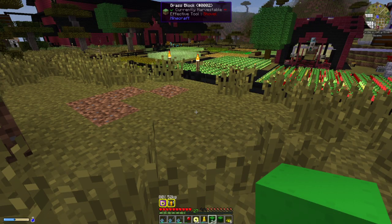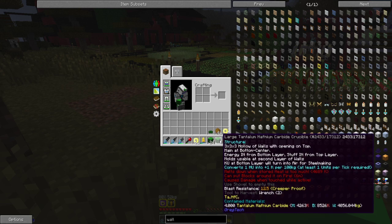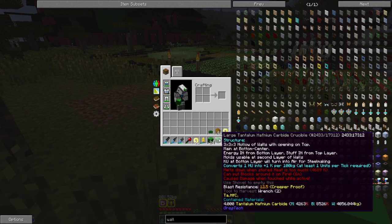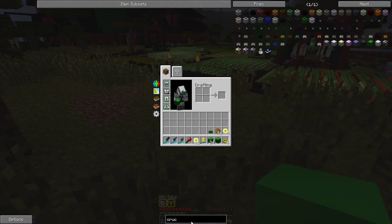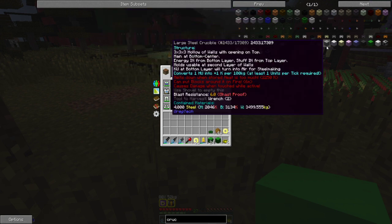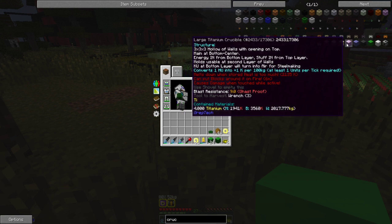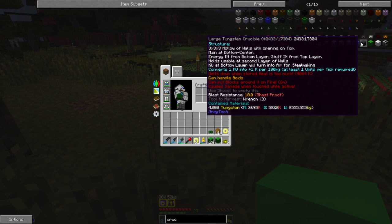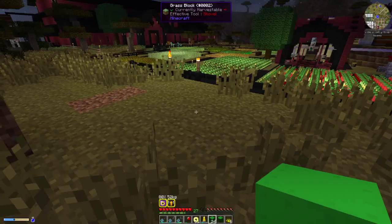This is the multi-block build tutorial for the large crucible. We are going to be using the titanium hafnium carbide for this tutorial, but there are many other versions. There isn't one for every material — you have steel, stainless steel, invar, titanium, tungsten steel, tungsten, THC, and adamantium.